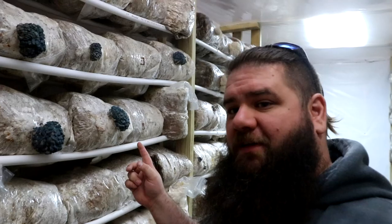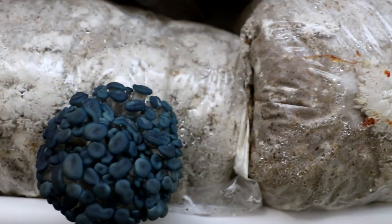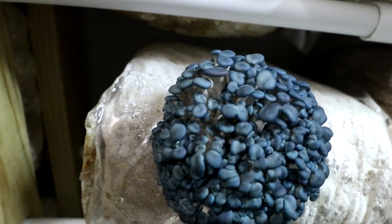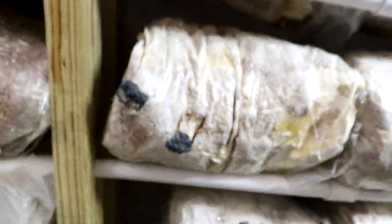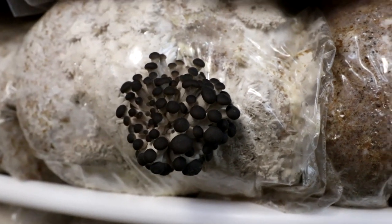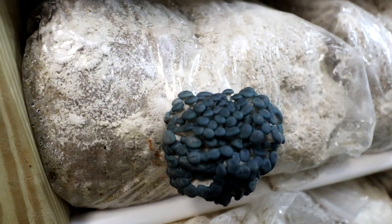You can see we've got tons of Mother of Pearl oysters pinning. Believe it or not, that oyster will come in white as white can be, but it just has the most phenomenal blue color when it's pinning. And just to give you an example — there is a blue oyster. You see how dark they're coming in right now, as opposed to the Mother of Pearl, which is coming in a much lighter blue.